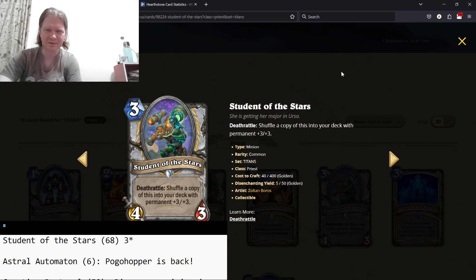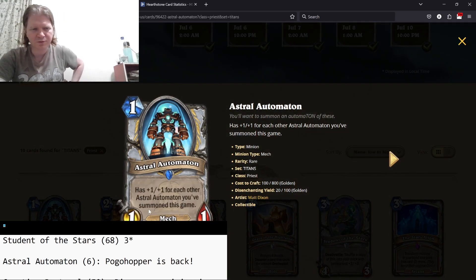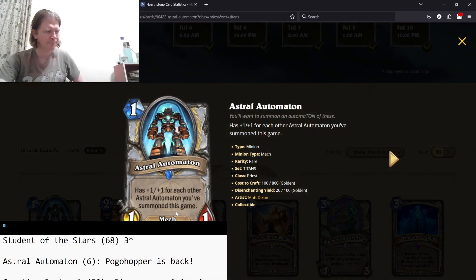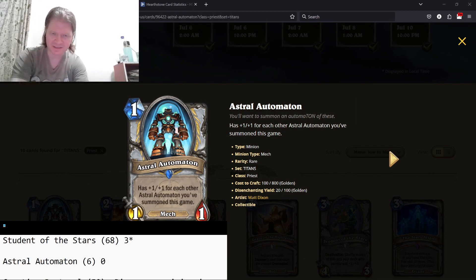Astral Automaton — it's a 1/1 plus one, plus one for each one you've summoned this game. Basically Pogo Hopper without the resurrect synergy. Zero stars.